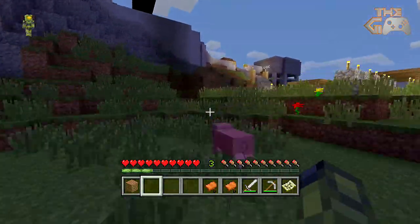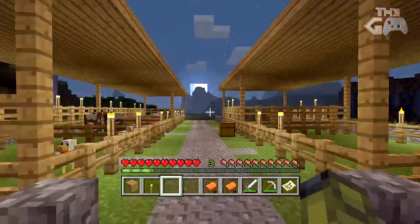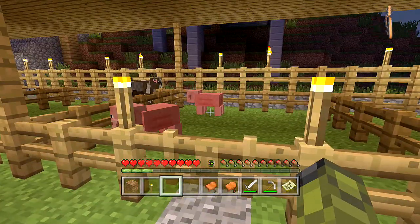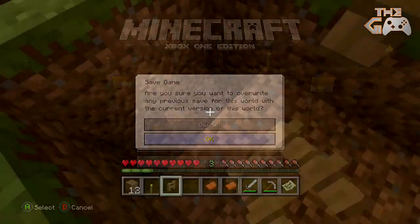What you want to do is go ahead and pause the game now that you're at the farm and go disable autosave. Because if you mess up you don't want the game to autosave it and then you won't be able to go back. So if you disable that and then save the game, you can always go back to this point if you mess up.